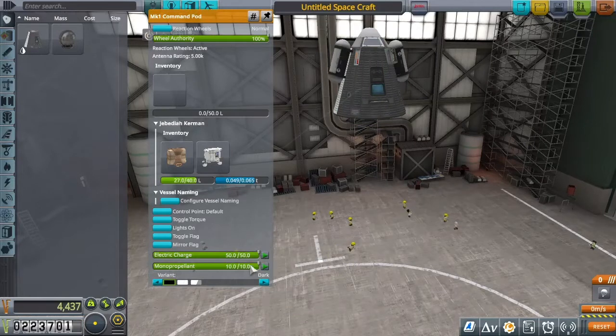One thing I didn't talk about before — there's a little bit of monoprop in the command pod, and this is extra weight. Monoprop is fuel for RCS thrusters, which is usually used for docking. But we don't need it. It costs a little money and there's a bit of weight associated with it, so you can take it out.